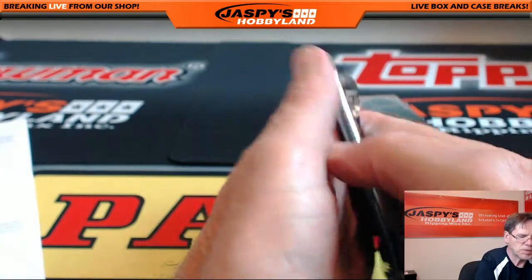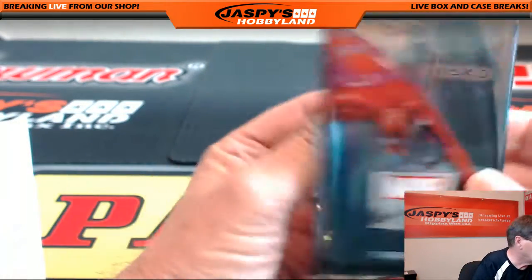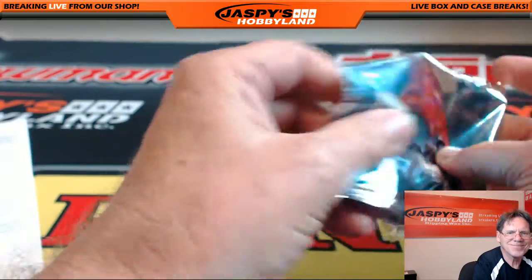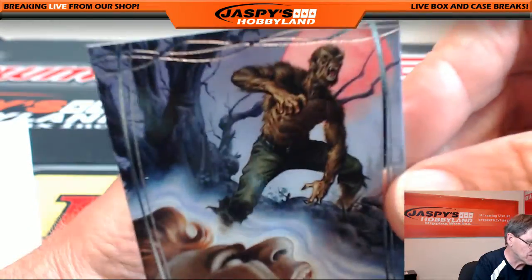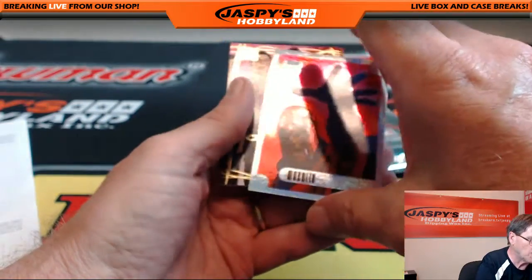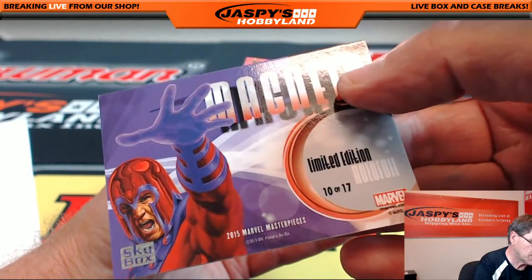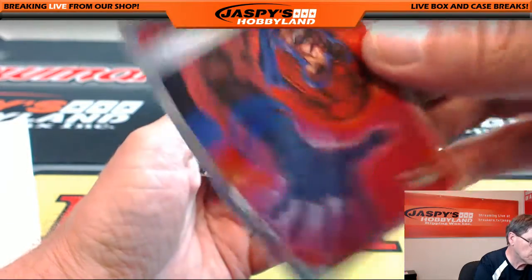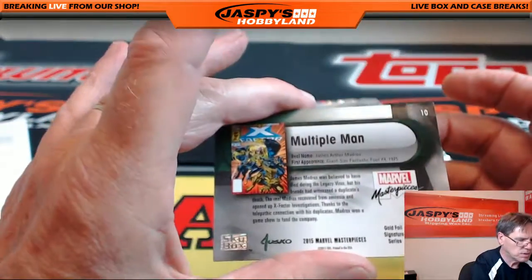I'm not sure if the canvas card replaces a sketch card but I wouldn't think so. Three packs to go — pack ten, Benny, good luck! Werewolf by Night, very nice — 460 of 1999. Wow, Magneto insert — very sweet! Ten of 17, limited edition hollow foil. These sets are going for like four or five hundred bucks. Sweet! And Multiple Man, Joe Jusko facsimile gold, unnumbered.